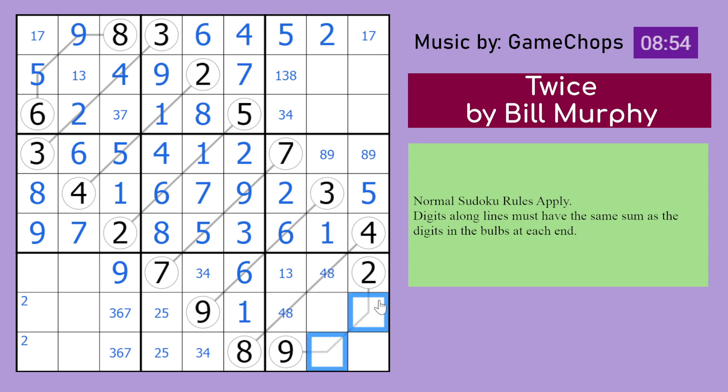Which might help us, because those digits have to sum to 11. But they can't use 2, 9 or 4, 7 or 3, 8. So they must use 5, 6, which we can resolve. Which continues resolving. That forms a 3, 7 pair there. So 6 goes there.